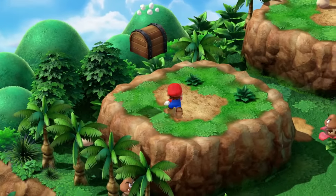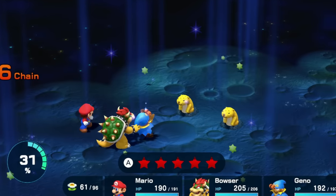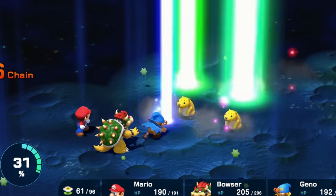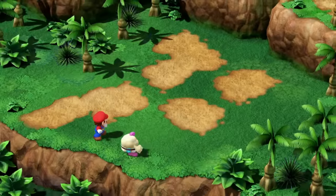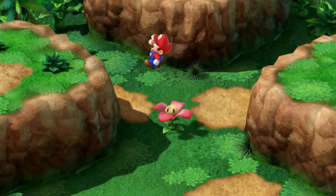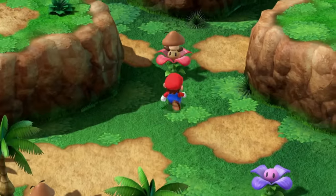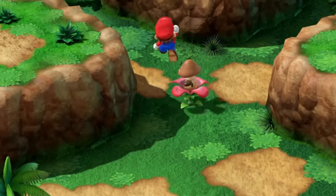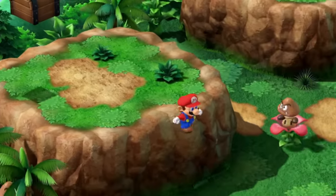In Mushroom Way, there's an item box with a flower tab inside of it. Flower items increase your flower points, which allow you to use special moves, and any easy flowers are welcome to the speedrun. To reach this flower normally, you need to fight the Goomba standing on the spinning flower before you can use it to jump to the platform with the chest, but there is another way up. If you ever so carefully position yourself to barely land on the flower, you'll avoid having to fight the Goomba, which saves a few seconds.